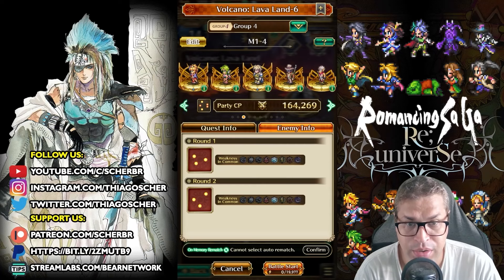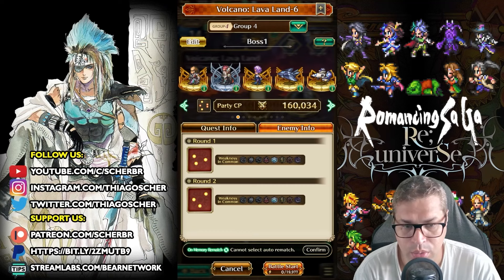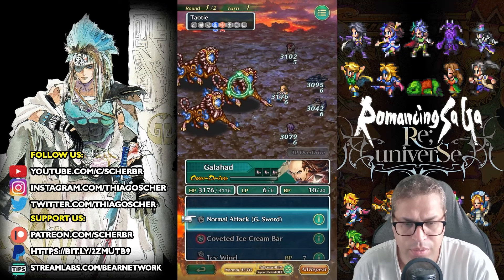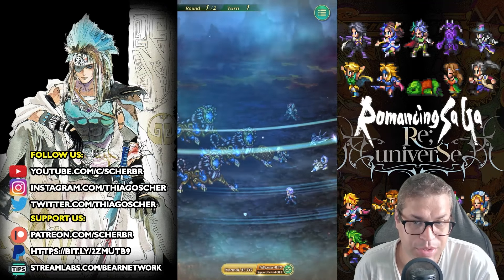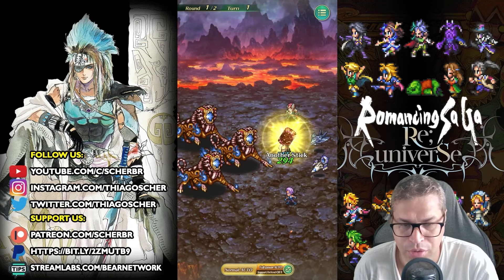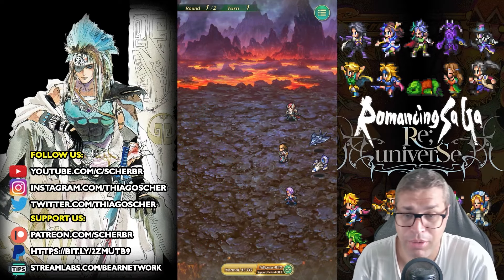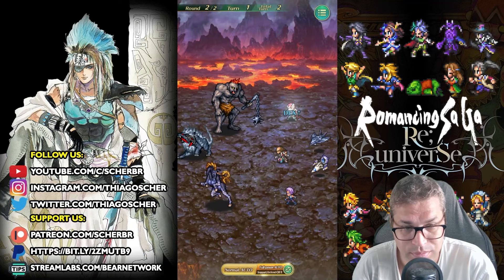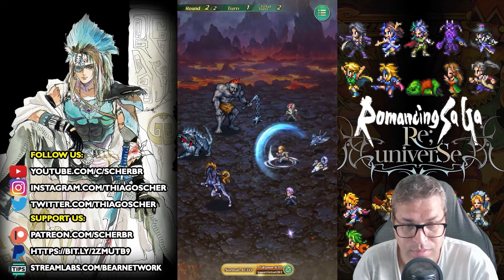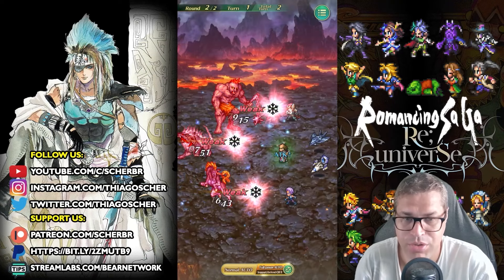Now we can grind the boss stage. I suggest you do the normal, not the challenge version. Here you can bring either Galahad or Vassaut, but I don't have Vassaut, so I'll run Galahad. Galahad will easily handle this — just click full power. Vassaut is much better and faster, but I didn't pull for Vassaut. Using Memory Rematch, this will lead you to level 99 and is easily done.